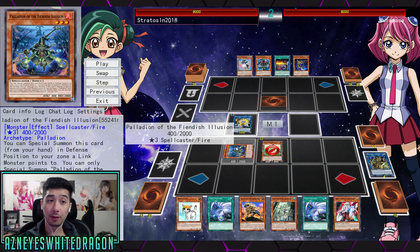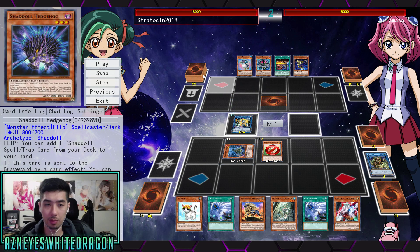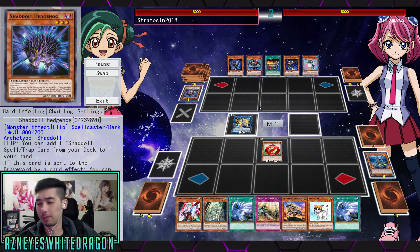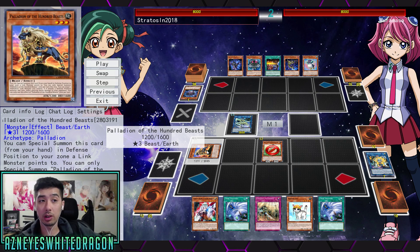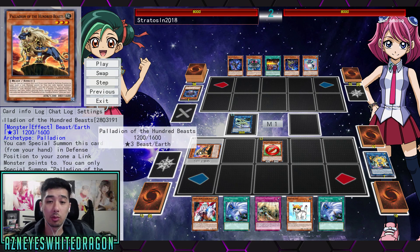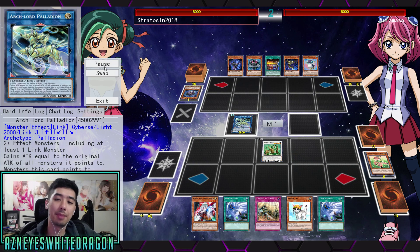I'm actually able to special summon the Fiendish Illusion, which can pop an opponent's card by getting rid of a Palladeon card I control and a card my opponent controls. I'm going to go ahead and pop that card because I don't know what it is. He'll get the Shuddal effect, but it doesn't really matter. Then I'm going to special summon Paladin of the Hundred Beasts — keep in mind you can only special summon each one of the Palladeons once per turn. However, the other one was via Rescue Cat's effect, not its own effect, so that restriction only applies to its own effect.